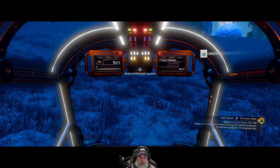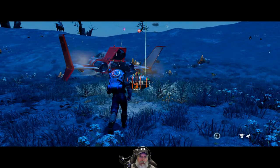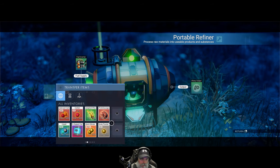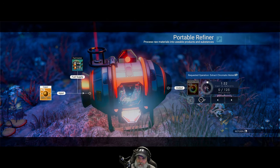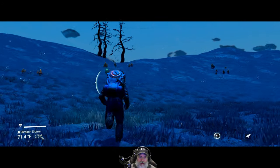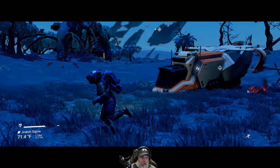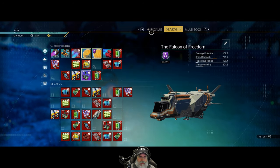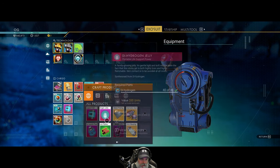There are a few things that need chromatic metal too, so why don't we take all of the copper we currently have and refine that into chromatic metal. We have a half a stack of copper and we can make up to 125, so let's do that. While we're waiting for that, we're going to need some pugnium by killing critters, and we're going to need some paraffinium. Since we don't need to worry about hazard issues on this planet, let's make sure we can make enough of these.